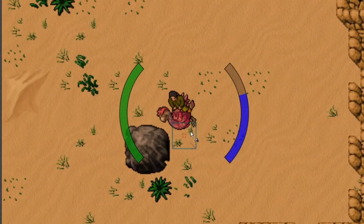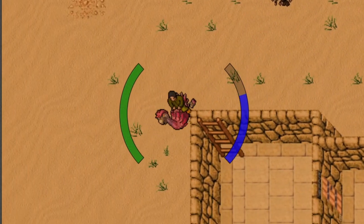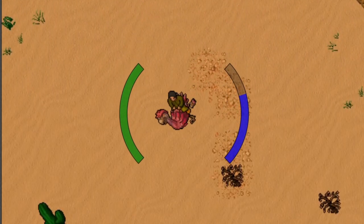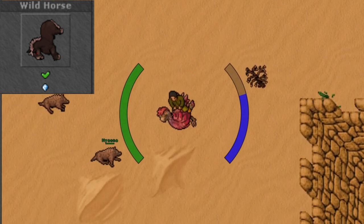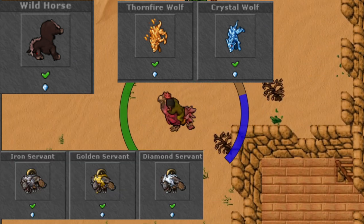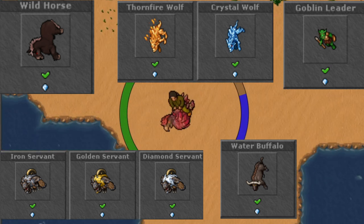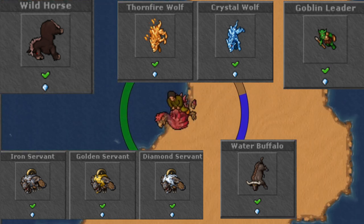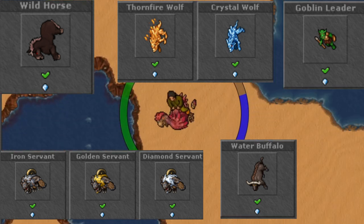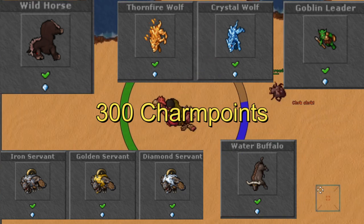A good start for a charm hunter is to find creatures which you only need to kill five of to gain a pretty good amount of charm points. Here you have Wild Horses, Thorn Fire, and Crystal Wolf, the different kinds of servants, the Water Buffalo, and the Goblin Leader. By killing the Wild Horses you gain 10 charm points, the wolves 100, Goblin Leader 30, Water Buffalo 30, and the different kinds of servants 130 charm points.